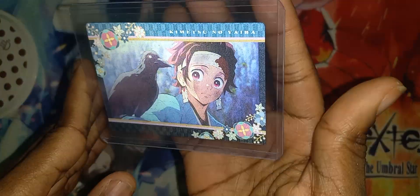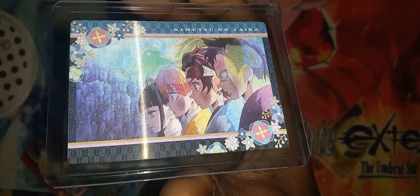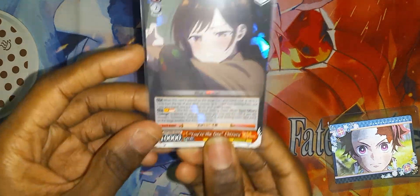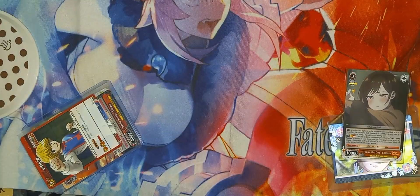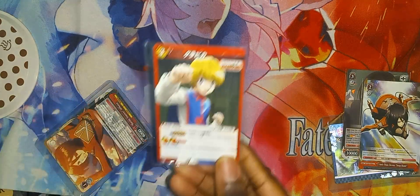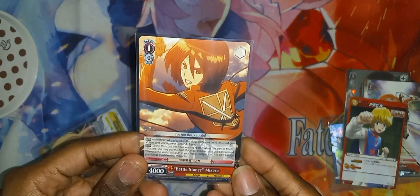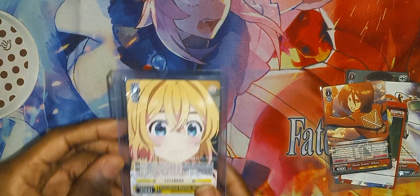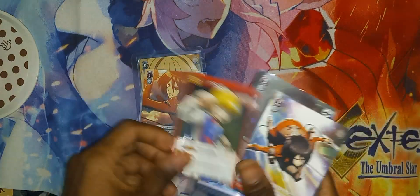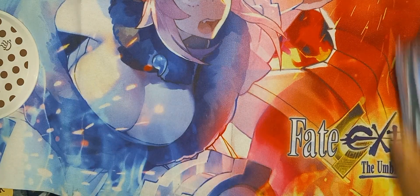So here we have this nice holographic card from Kimetsu no Yaiba. We got Chizuru from Rent a Girlfriend. We got some Attack on Titan here. Got some Hunter x Hunter. More Attack on Titan. And lastly, we got Mommy from Rent a Girlfriend. So that's about it for this.